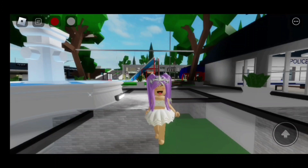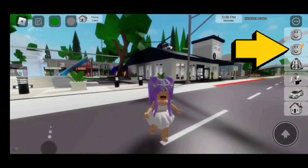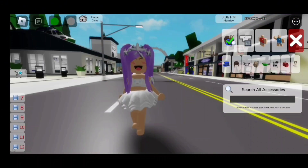Now once you're done, make sure you guys join Brookhaven. Then we're going to click on the head with the pencil. Once you're here, you need to click on the man with the red outfit.